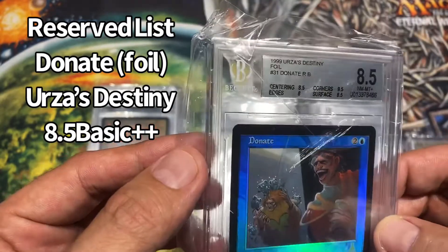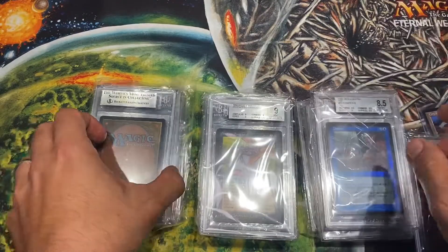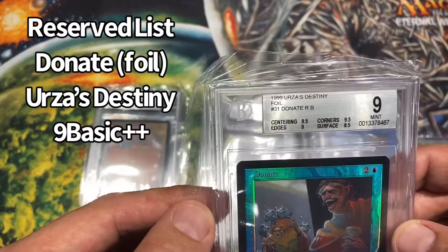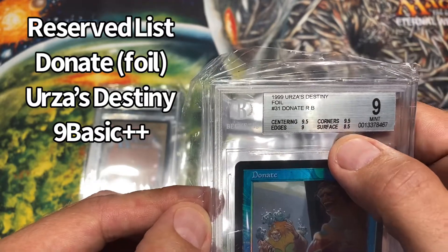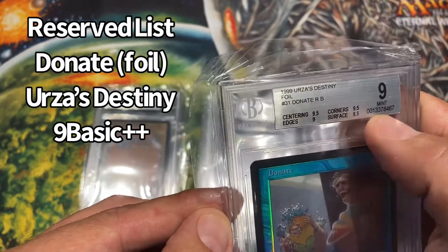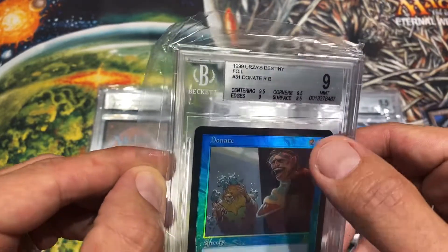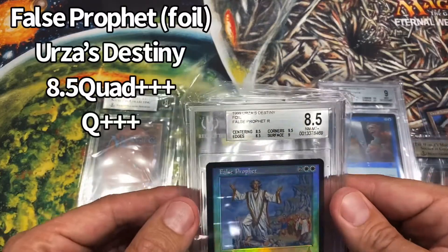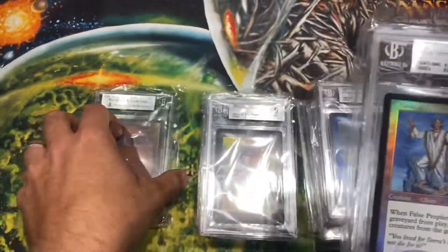Now this is just a ridiculous Reserve List foil right here. I might sell this. This one I'm going to save — that's freaking nice, so hard to get. This is a little better than the minimum grade for a 9 because it has a 9.5 and a 9.5. If this was a 9, that would be a quad plus plus. Now it's just a basic — or I guess you could call it a basic plus plus, but I've never heard anyone say that. False Prophet, just a Destiny Rare in good condition that I had.